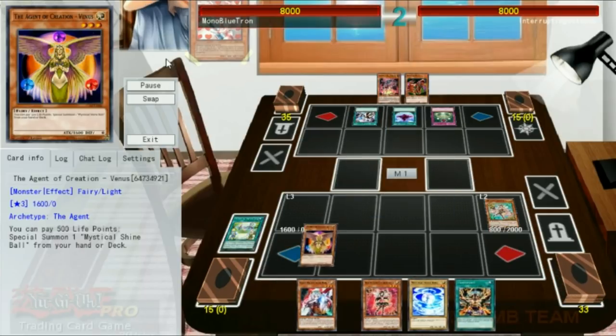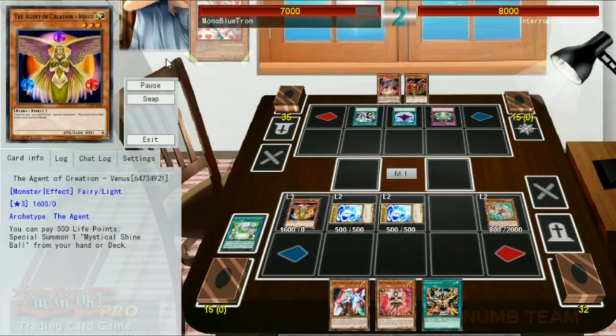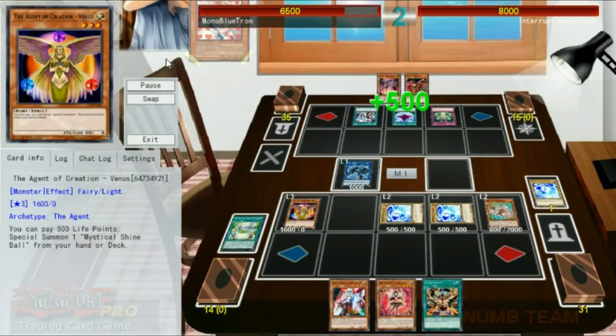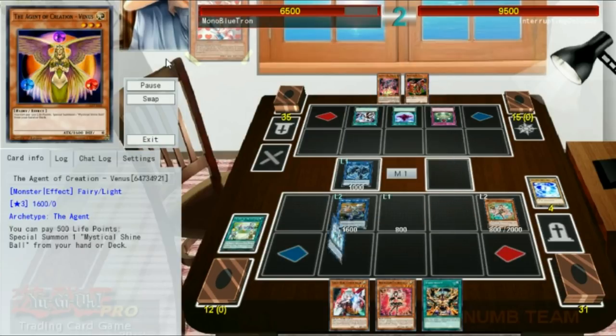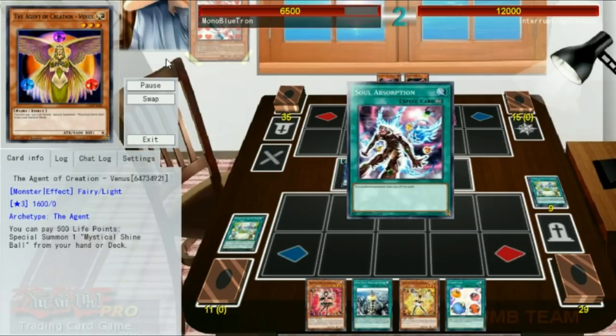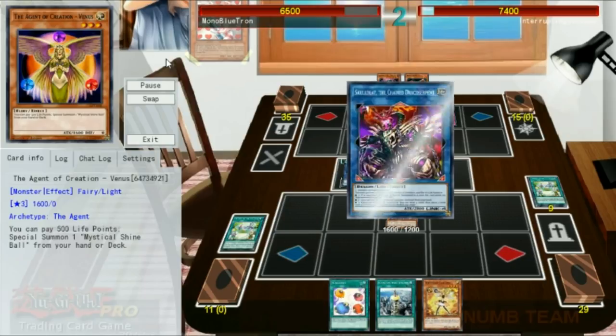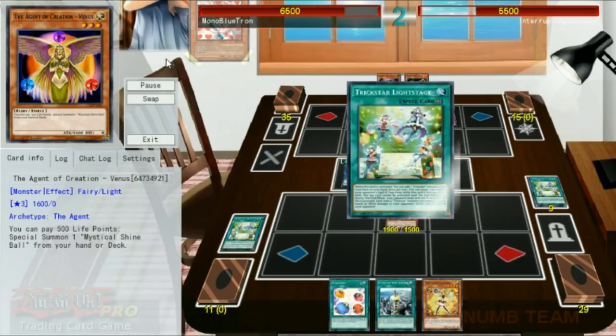We're going to go ahead and activate the effect of Trickstar Light Stage, prompting the Macro Cosmos and getting a Lilybell from our deck to hand. We use Agent of Creation Venus to special summon as many of the little balls as possible, go into a Link Spider, gain 500, gain 1000 for Binary Sorceress, gain another 500 for Imduck, and end on a 4-mat Saruja. This sculpts our hand into something relevant. These Ghost Ogres aren't particularly good when we can't send anything to the graveyard. We'll get ourselves a Candina, attack in for 2800 and 2100, then tag out for Licorice for another 1900. Already we've mitigated all the Life Point gain that Soul Absorption has done. Woboku would have been better, just saying.